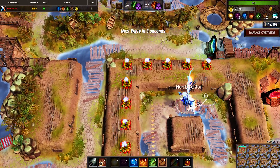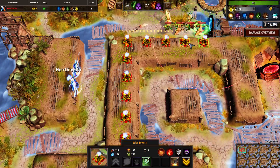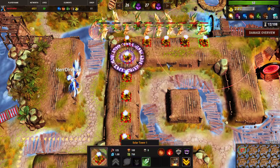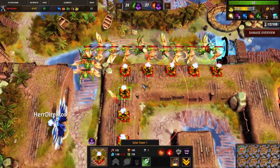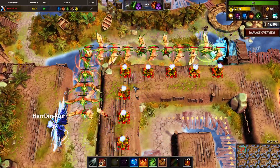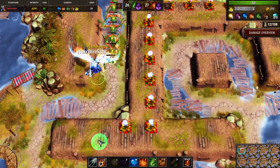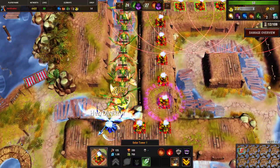Whenever there is a cursed wave it is better to spread your towers so that when creeps die the curse will be applied only to one of your towers. Otherwise it will be applied to any adjacent tower that may be next to that dying creep.